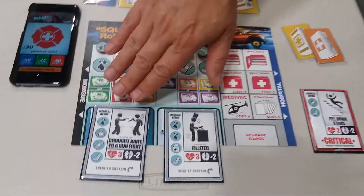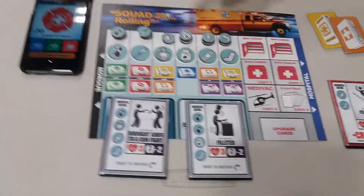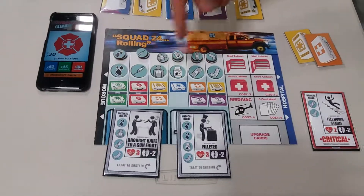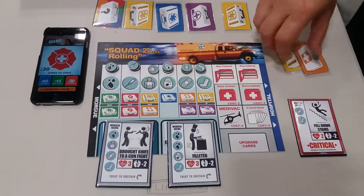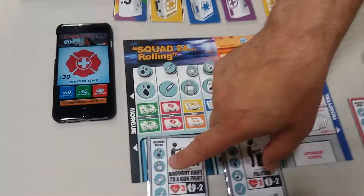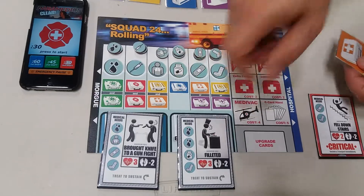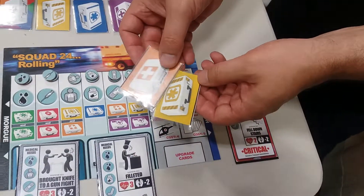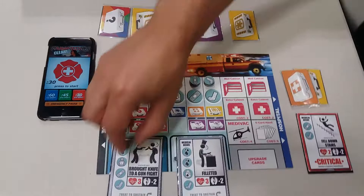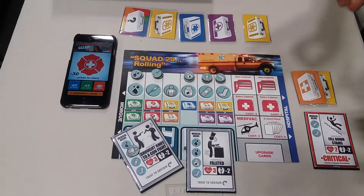You've got a series of patients on your gurneys, and all of them have medical needs. You've got to give them supplies and at least one thing to sustain them each turn. For example, one patient needs oxygen — that costs a yellow and an orange resource card. You play those, get the oxygen, give it to him, and he is sustained. He will not die this turn as long as he gets one thing.